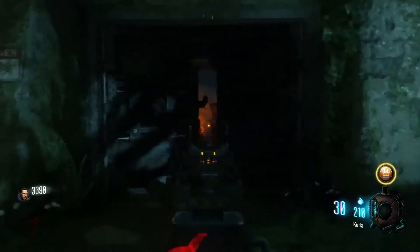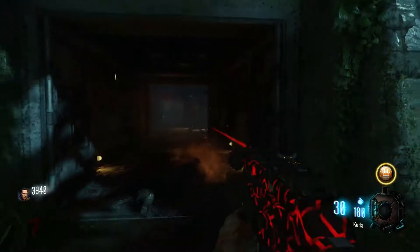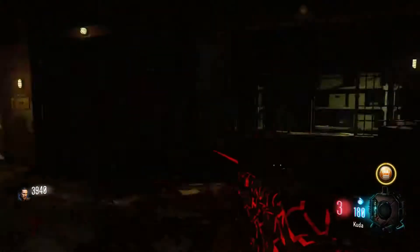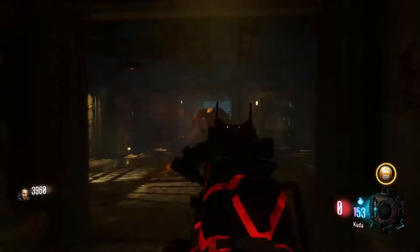Now a whole bunch of zombies are going to spawn the moment that you do this. They're going to be trying to become thrashers, so you want to make sure that you kill them. I don't know where this thrasher came from, but I thought I killed the zombies that were going to be one — looks like one just spawned already. You want to avoid having a thrasher because they're pretty annoying. We all don't like thrashers.